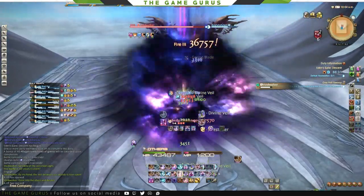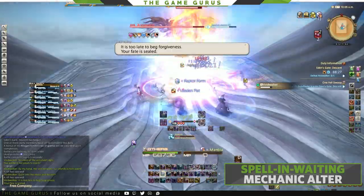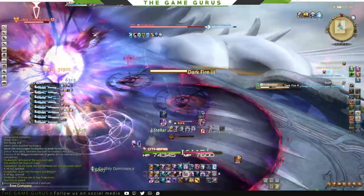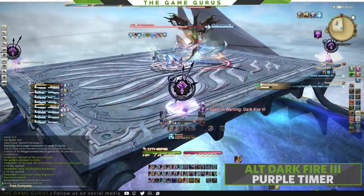After fighting Voidwalker for some time, he will cast Spell and Waiting, which will start to alter his abilities. Now, instead of Darkfire 3 blowing up in a large AoE, it will display a purple timer over a player's head.